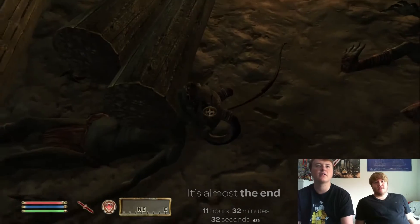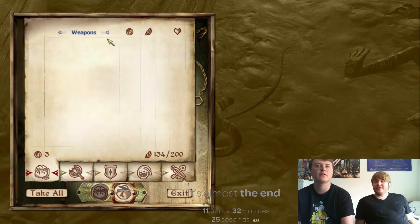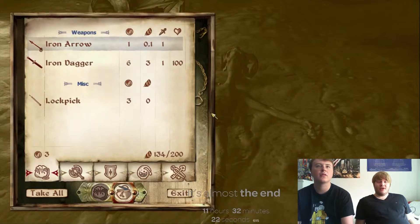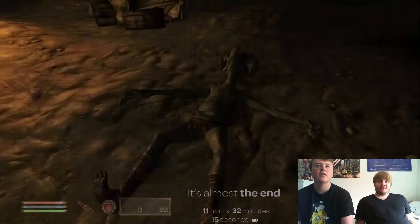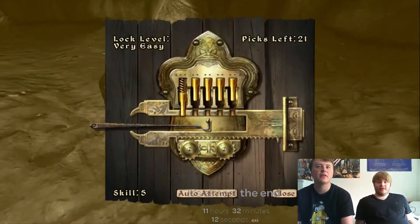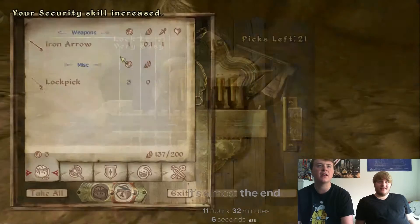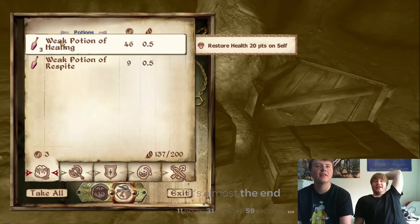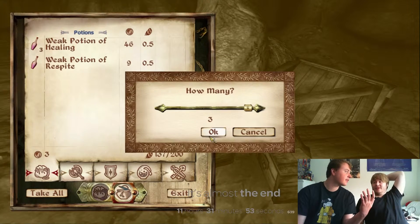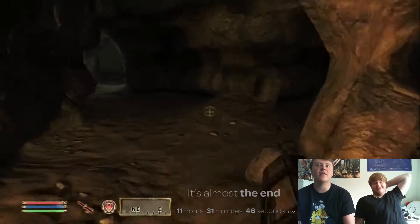I'm gonna loot these goblins for their lockpicks. When you get into summoning those little scamps and things like that, you'll be able to just run around and defend yourself. I hope so. I'm gonna take the iron dagger just to sell - I need money, I wanna find a place to live. Oh, I've pressed A. X, even. Such an Xbox player! It's literally the same. I've got a lot of potions of healing and I've not used a single one.